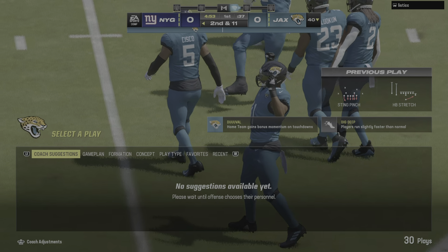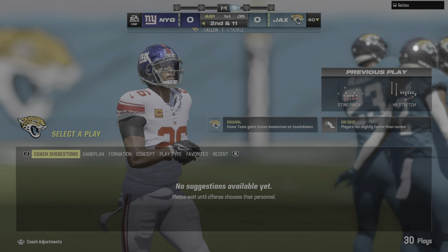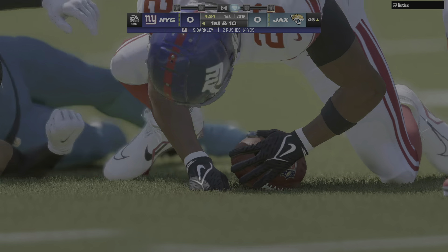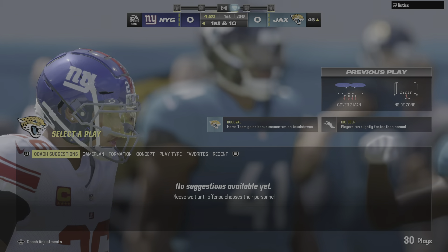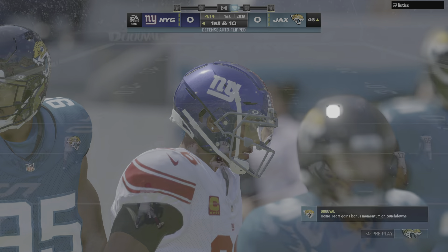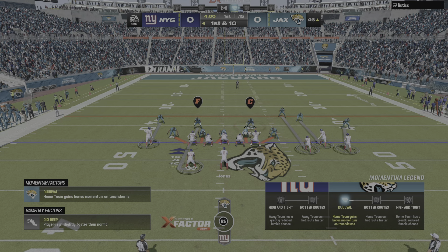Jones with a handoff to Barkley, and that is the kind of tackling they want to see all game as he'll lose yardage to start things out — a loss of a yard on the game's first play. Second down, they'll go to Barkley again, and a pretty good burst there as he'll get this across midfield and down to the 46. He'll get 15 and a Giants first down.